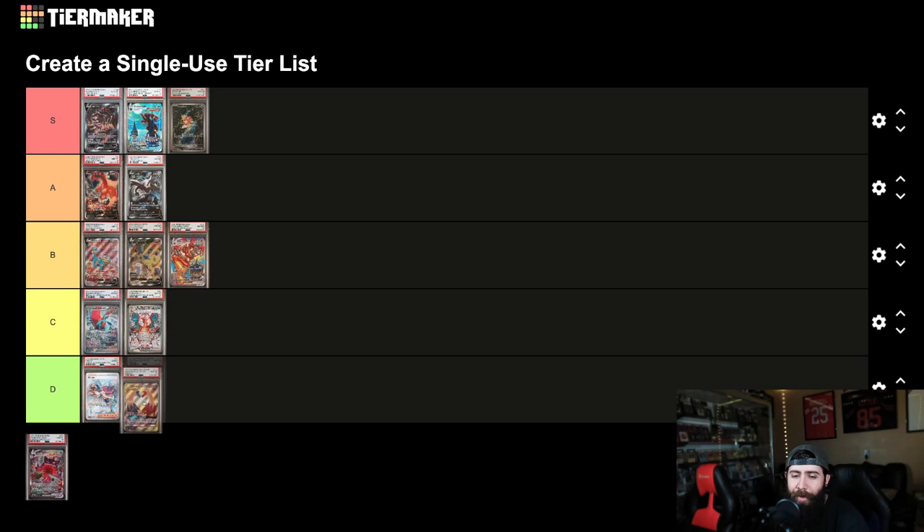Now here we got the one Sun and Moon card I put in here — big dog card. This is so expensive right now, but this artwork is absolutely stunning. I want to put this S tier, but I think it's gonna land A just because of the price. Everything else might be S, honestly, but the price holds it back too much for me.